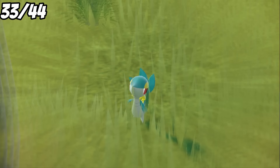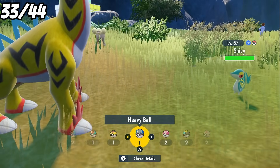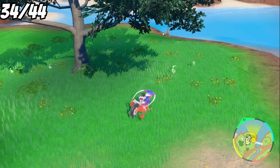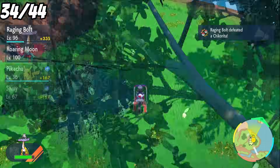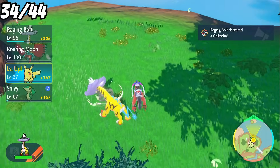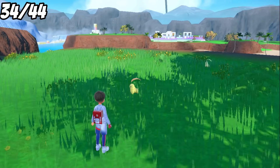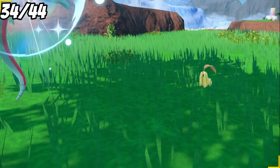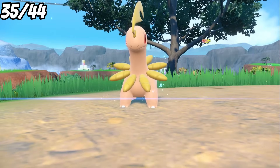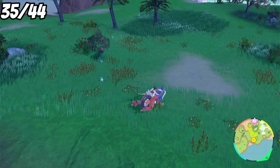Unfortunately, there's no Serperior for us this time, but shiny Snivy is great anyways, and this leaves only 10 shinies left to find. Lucky for us, we still have a Chikorita outbreak at the same time, so it's a great time to continue our starter hunt. After knocking out 60, we spend a bit of time running around and waiting, until we finally come across a Chikorita hiding behind a bush. A quick save, and we find ourselves a shiny Chikorita. We then evolve it into the glorious Bayleef, and that's another grass starter down to add to the collection.